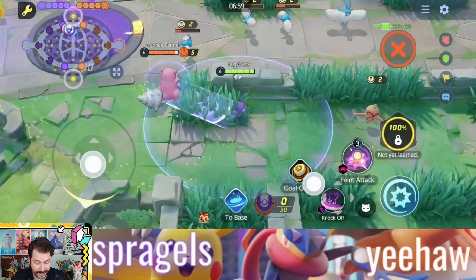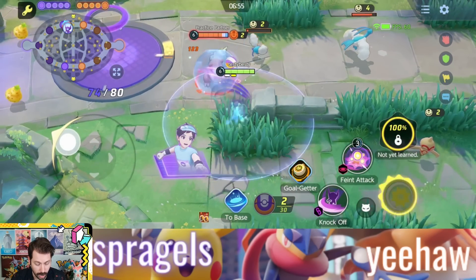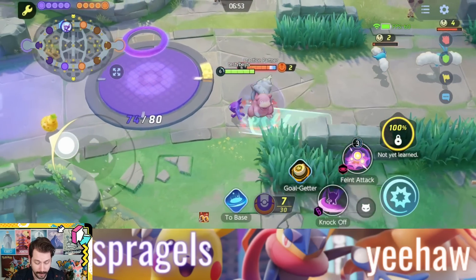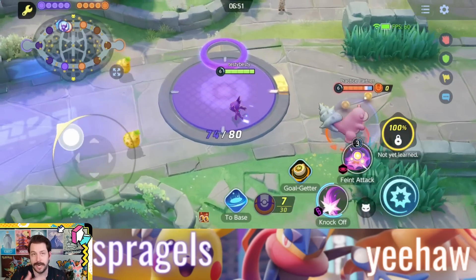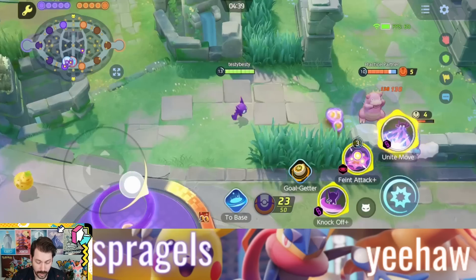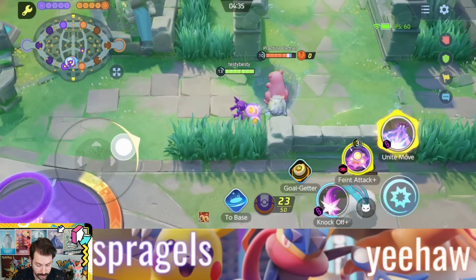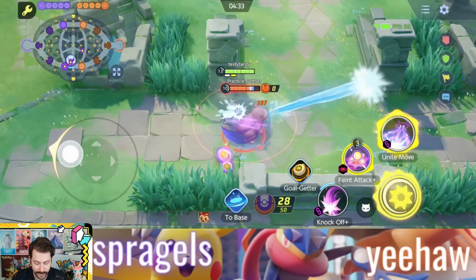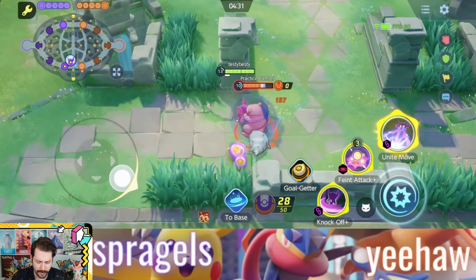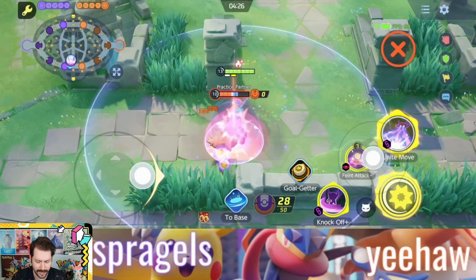The upgrade to that move is Knock Off, where you actually knock the Aeos Synergy off them and it lands on the ground around them. They can't pick it up for a short time, so you're able to knock Aeos Synergy off them and there's nothing they can do with it — you can pick it up or an ally can. Also, Knock Off Plus is really cool: if you hit the enemy and they drop their Aeos Synergy, you pick it up and you heal yourself and get a move speed increase. So it could be really cool for engaging in some of these fights.